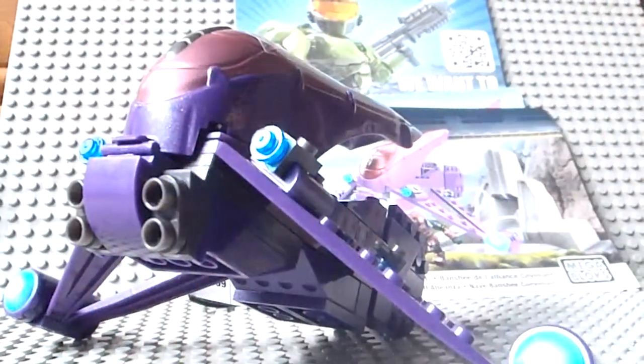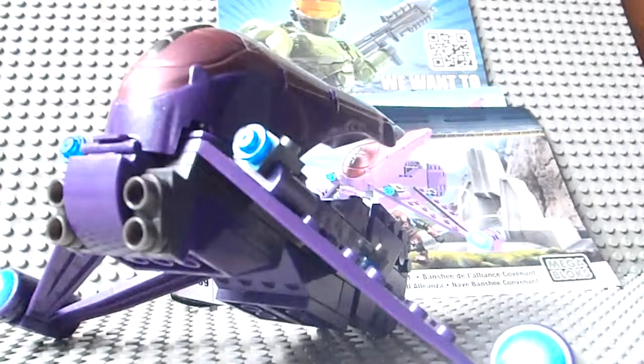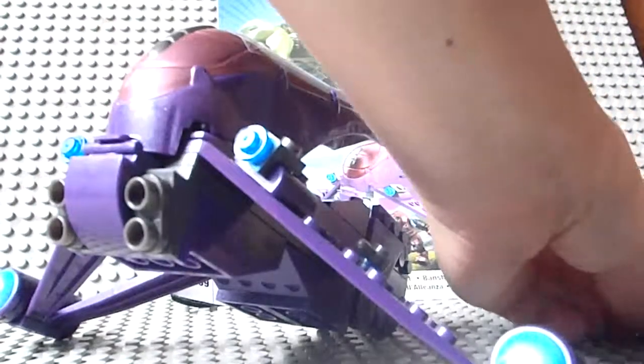Thanks for watching — this was the Covenant Banshee set. It was about $15 for me, but in case you guys haven't seen my other videos, I mentioned that a store kind of like Target — Zellers — is closing. My Zellers is actually being bought out by Target, so they had like 90% off or something crazy. It went from $15 to $5. So basically this set was $5, the ODST Ambush was $5, and I got two Phantom sets — each was about $40 — so altogether I spent about $100.